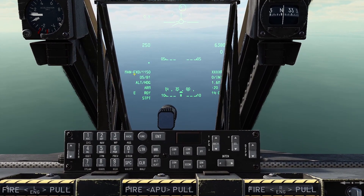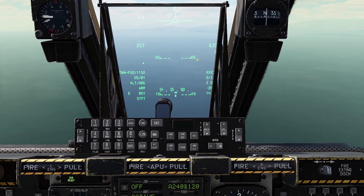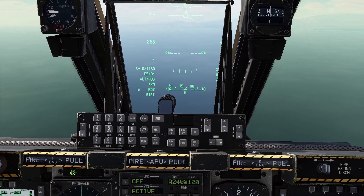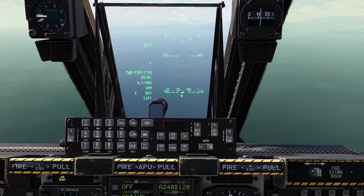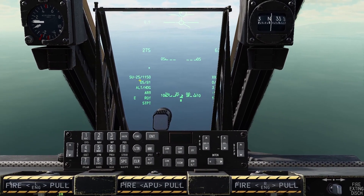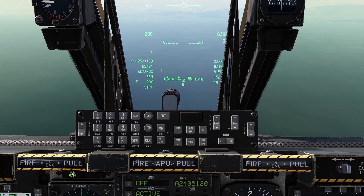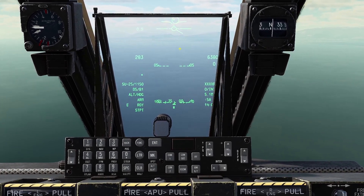By default we have this manual fixed ranging solution, which I don't find particularly useful. Instead, if you push the data management switch left and right, you will cycle through a series of preset target profiles. These match the wing form of various aircraft that you are likely to encounter. In this case we want the SU-25, since that is what we're facing today. You can manually set other targets — I can go through that in a later tutorial.